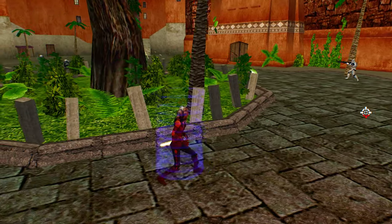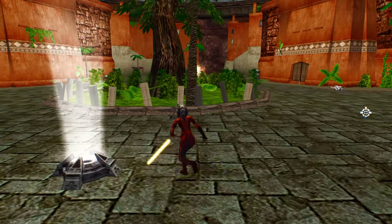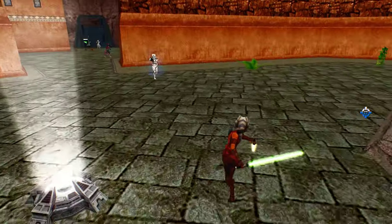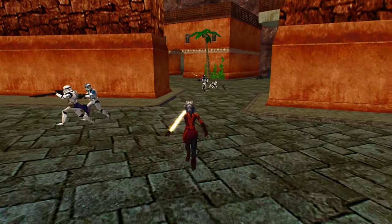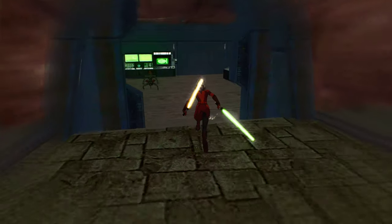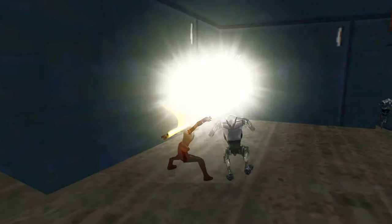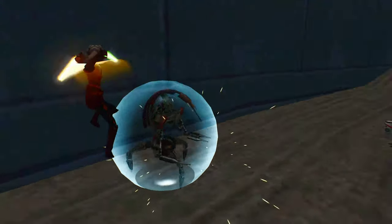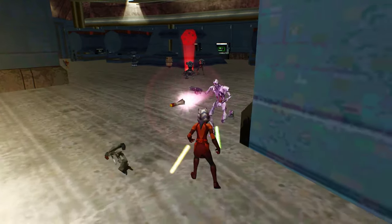When you have Ahsoka Tano, there's really not much to her besides her lightsabers. I think she probably has Force Push or Force Pull, something like that. Yep, she's got Force Push and she's got Force Pull. That's good. And the block, of course. So really nothing too interesting when it comes to her weapons — it's just her regular lightsabers, but hey, I'm all fine with it.